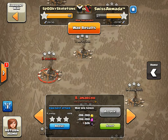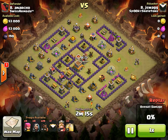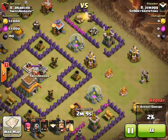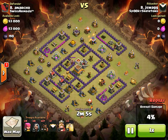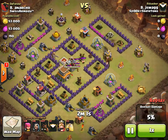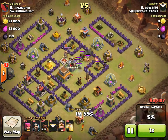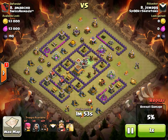All right, number eight — J Swag with a hog rider attack on a pretty spread-out base. Just because of how spread out this base is, he sends enough hog riders to take out the first layer, which is a little unusual but definitely not uncommon. I think that was five hogs, which is a large amount.